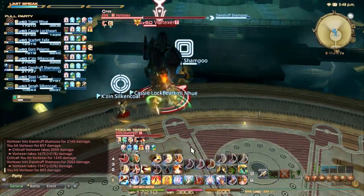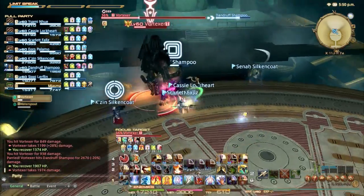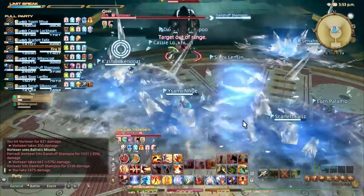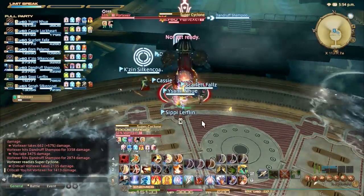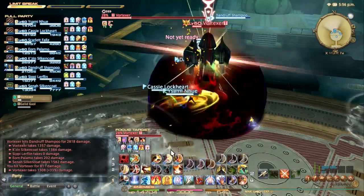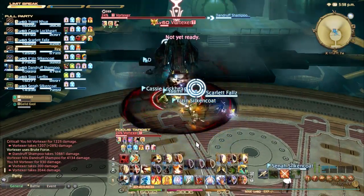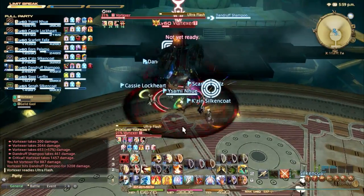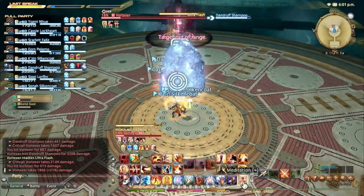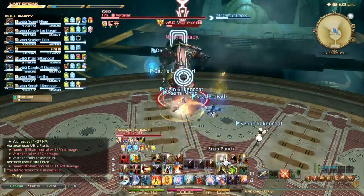The easiest way to handle Super Cyclone so you're not knocked across the entire arena is to stand between him and the closest wall. You should be pretty close to a wall if the tank is tanking him near a wall. So I'll run over here so the Cyclone knocks me back just a couple feet, and I can just keep wailing on him. The fight's not terribly complicated otherwise. You're probably not going to be building up much of a limit break over the course of the fight, but once he gets down low enough, do it anyway. Hide behind the ice for Ultra Flash, as he's down to his final 16%.